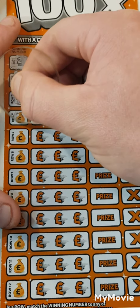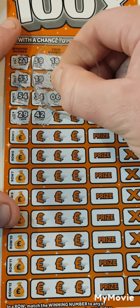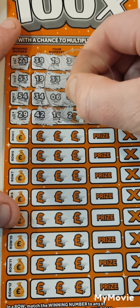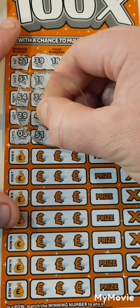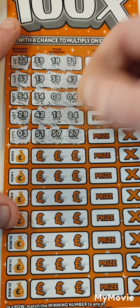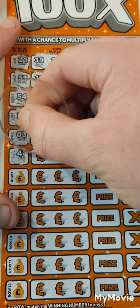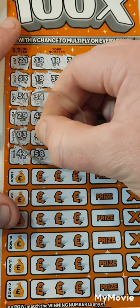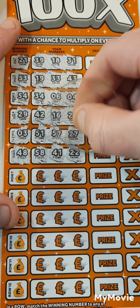This Scratchy is really nice, this card. We are looking for 29. We got 42, 16 and 24. Number 3 — we got 51, 57 and 27. 48 — we got 58, 41 and 22.